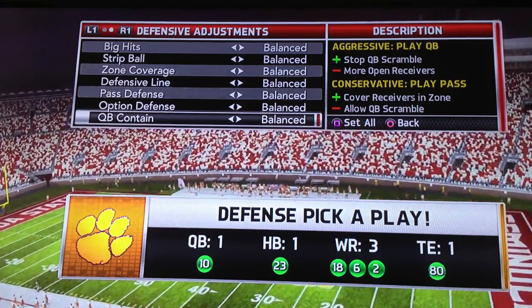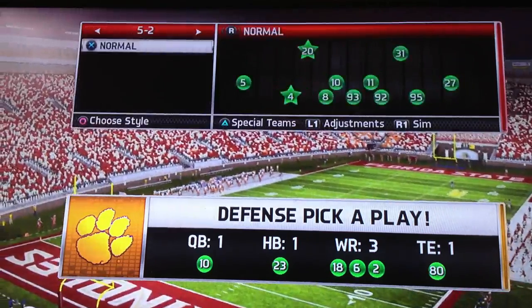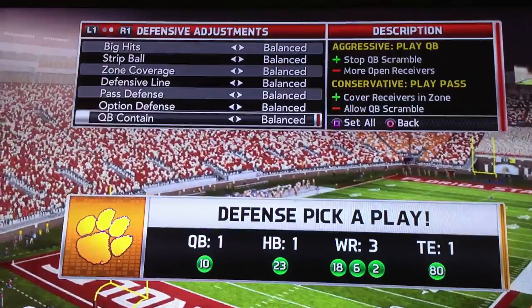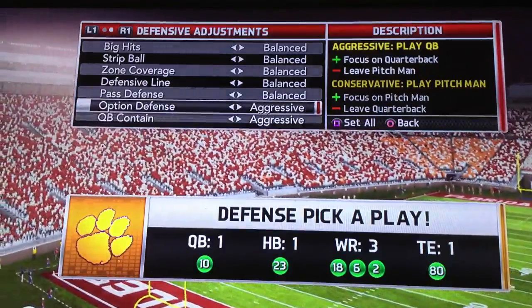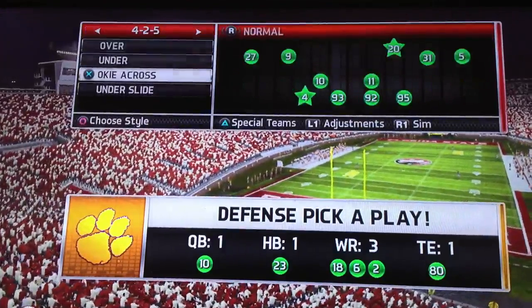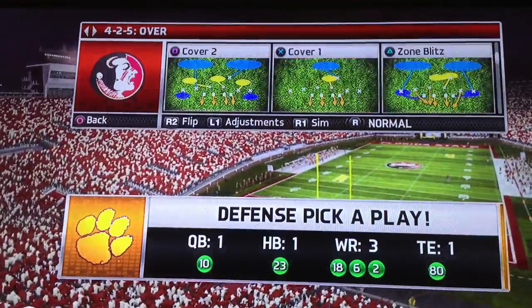All right, today we're trying to stop the read option. The read option is a basic play to stop. What we want to do is set option defense, aggressive QB contain, aggressive, and go to the 4-2-5 formation right here.